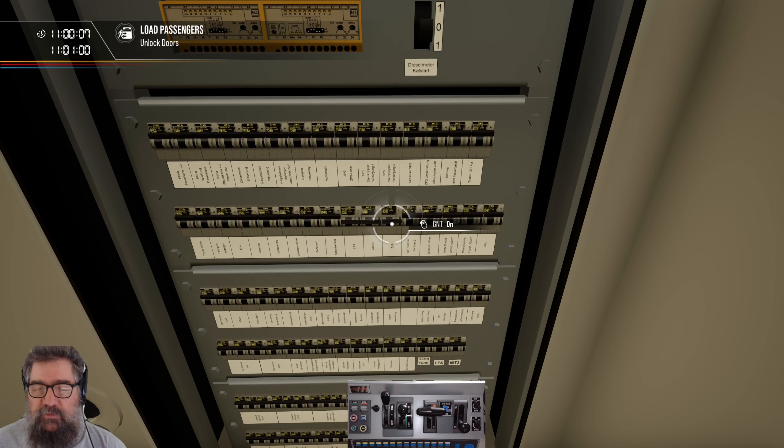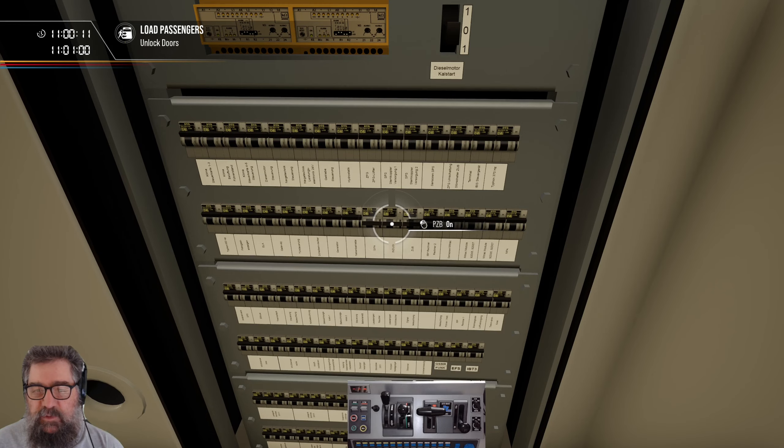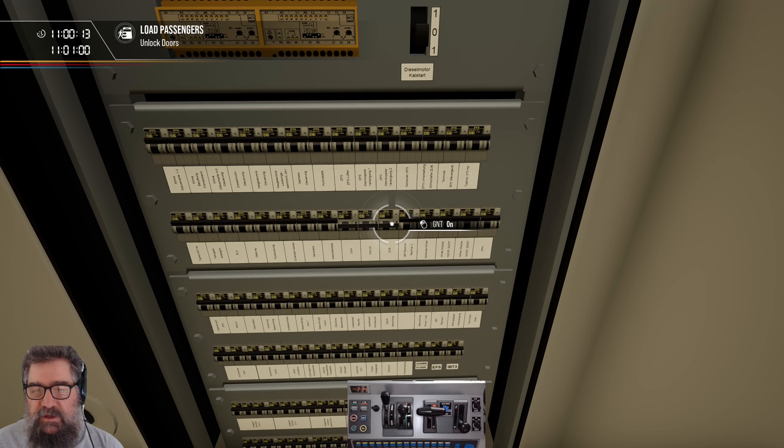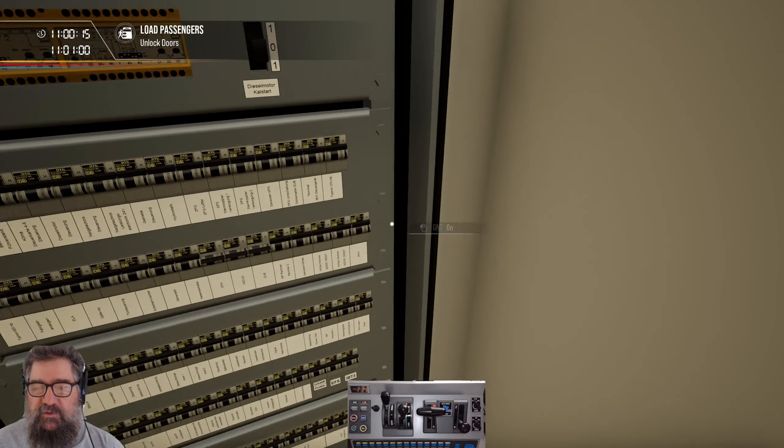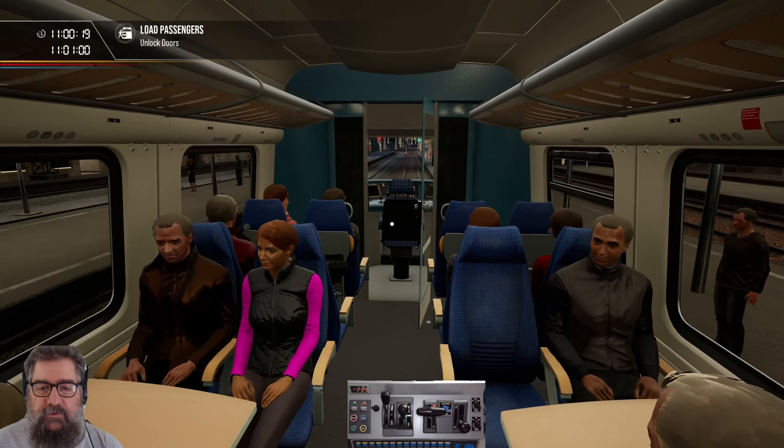GNT is very much optional. CIFAR is your vigilance, PZB is your signaling and speed governance, and GNT gives you some different displays for the tilting system, which lets you go faster than the line speed.